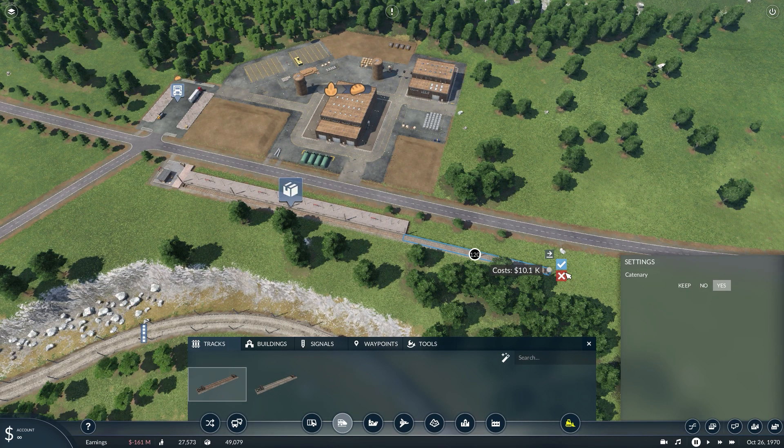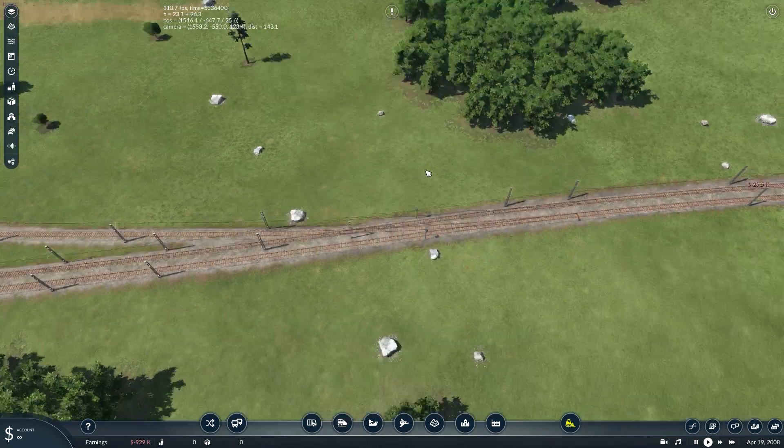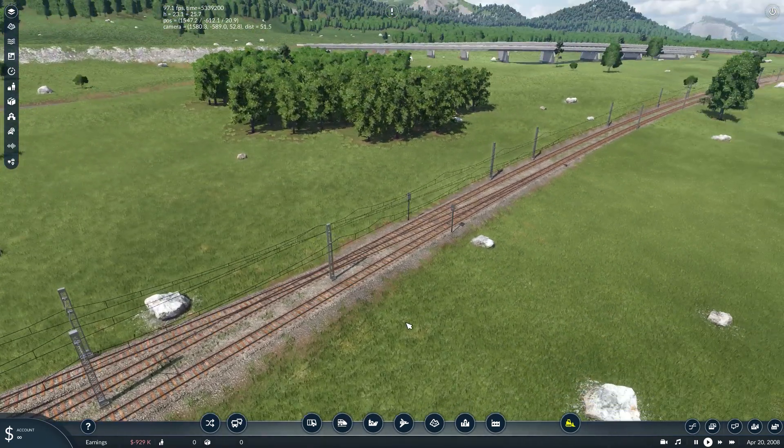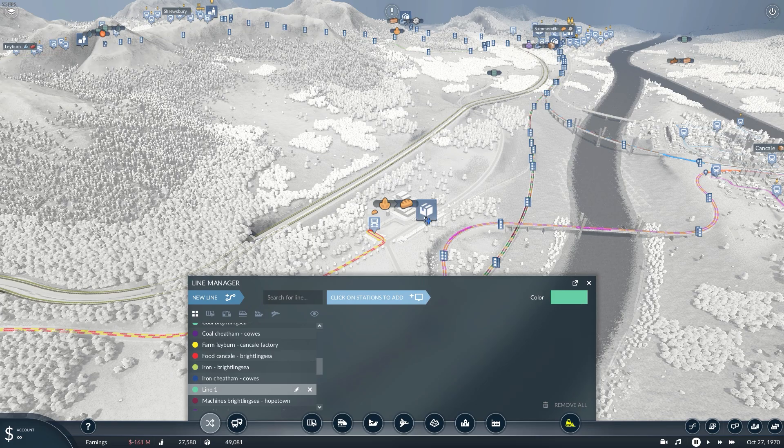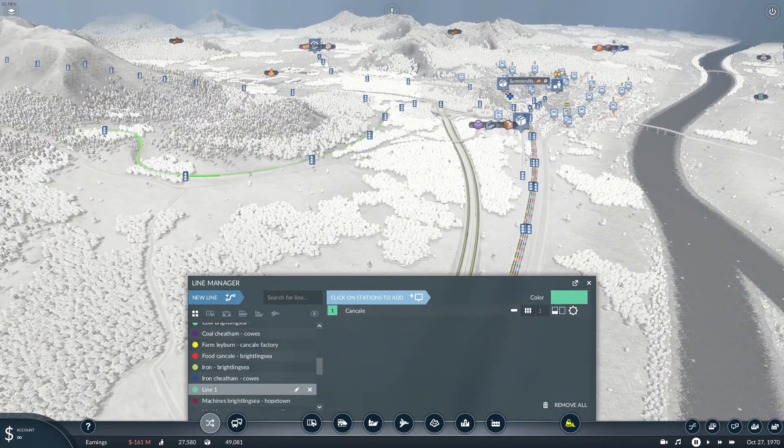Let me quickly add some tracks and connect them to the existing network. Before the update, quite some players complained that sometimes catering poles were placed on the tracks — another small improvement. The industry and town labels on the heads up display now stay visible while editing lines.